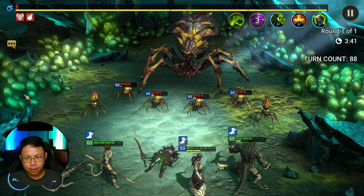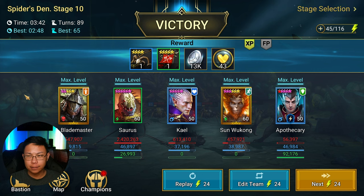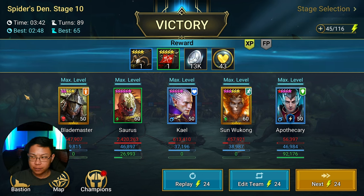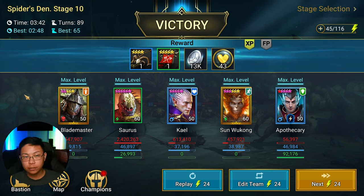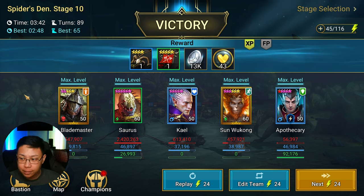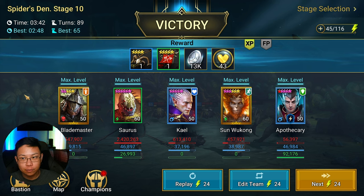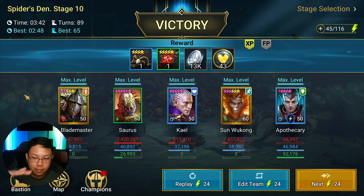I think I got this team from Gavin, or Gavin got it from Hell Hades. The premise of this is Sun Wukong is the target of all the spiderlings. A good chunk of my damage was actually coming from Kale, and if Kale dies, then the entire run is kind of a little bit on the shoddy side.